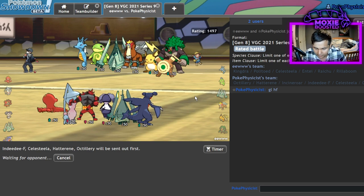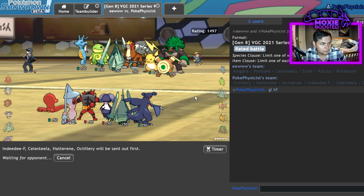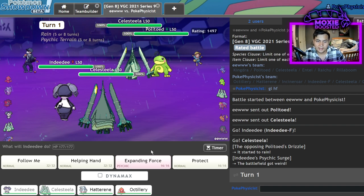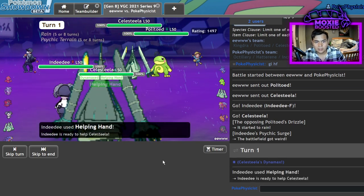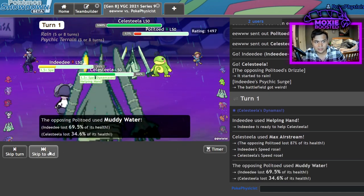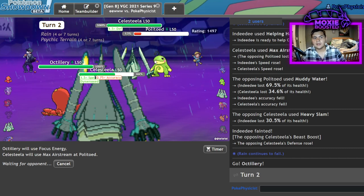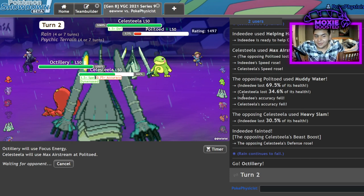I'm willing to bet Hurricane will be the first move they click. A certified Hood classic Celesteela. Not quite a one-shot — am I gonna get Hypnosis'd? Muddy Water, that's fine. Check this out — Focus Energy. That Celesteela's gonna be gone soon. You can't set up on me — I'm not gonna let you set up on me this time. Go ahead and Leech Seed me. Thog don't care.